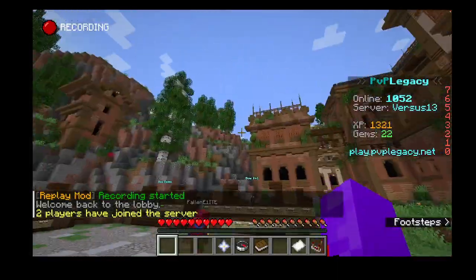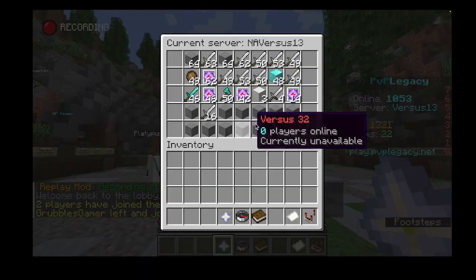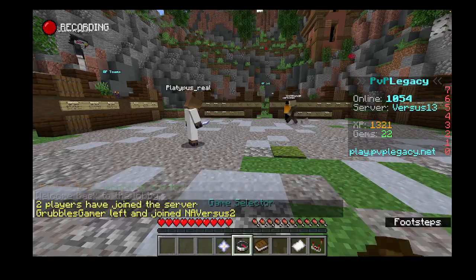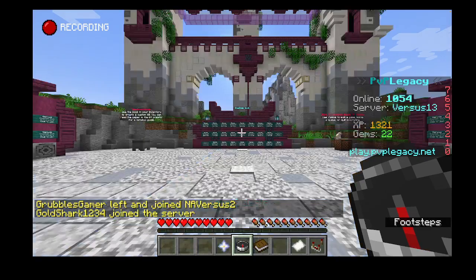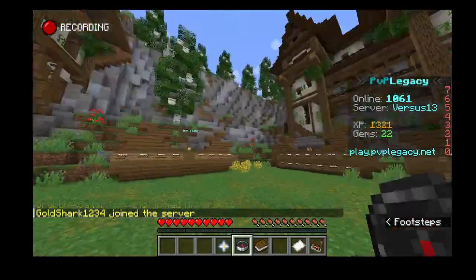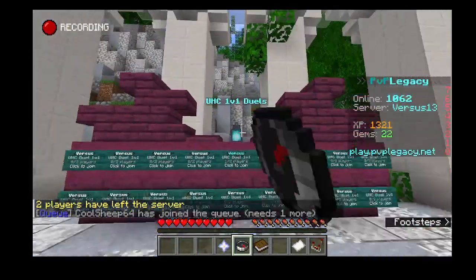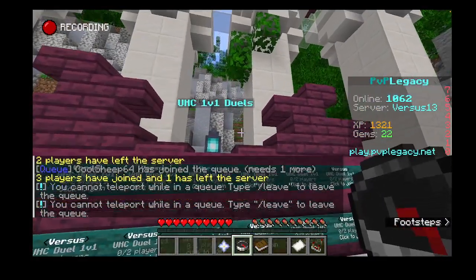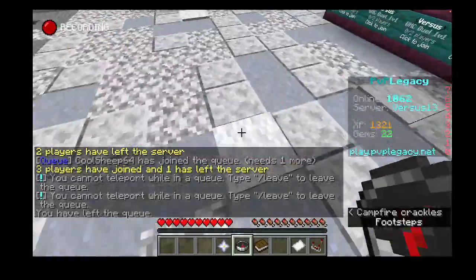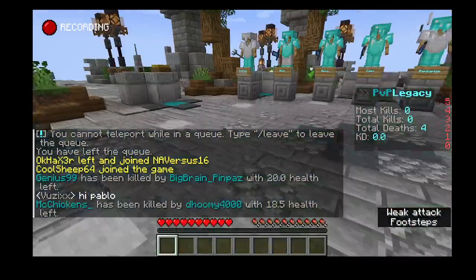Join PvP Legacy. I'm just going to go through all of the different game modes. All of the different game modes that way. I already did this one. I just want to be able to see all of the different lobbies in replay mods so I can check if they have secrets. I only need to be in there for a minute. This one... secret? No. Minigames. And OP PvP.